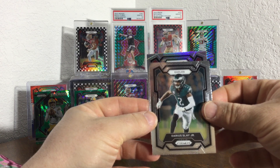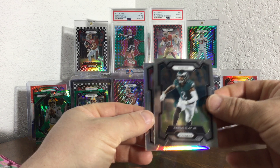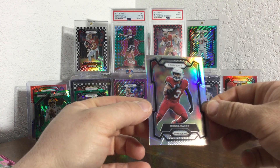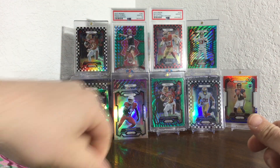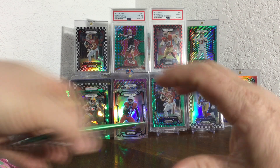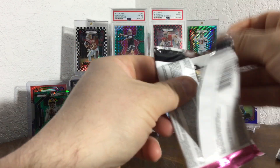Oh, got a silver! Got a silver! Got a silver — whoops! There's Slay in red, Cardinals. Not a rookie — Buddha Baker on the silver.